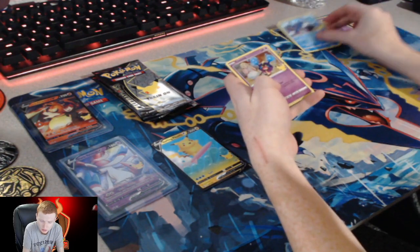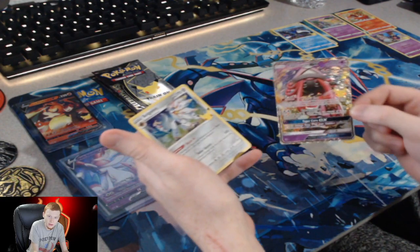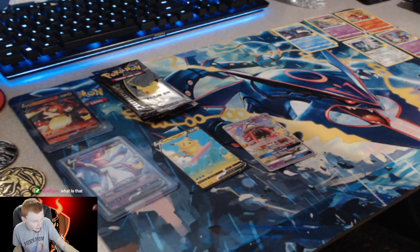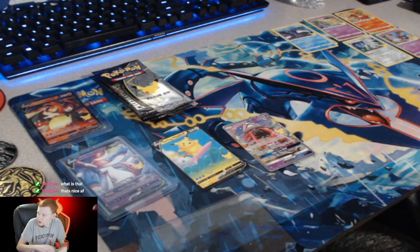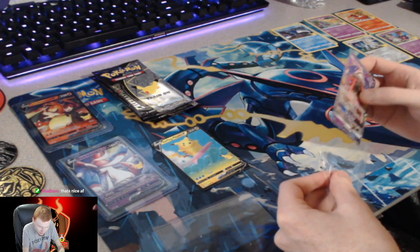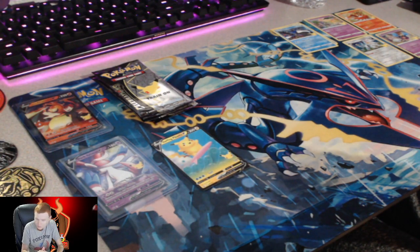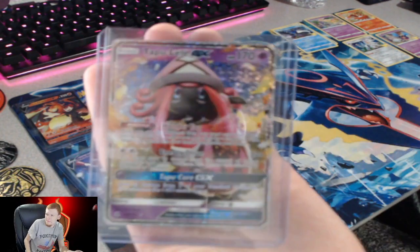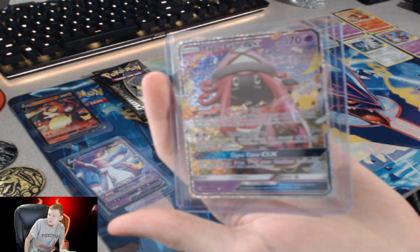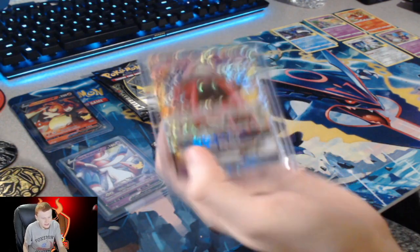Pack 2 - we got Kyogre again, we got Cosmog. I think that's one of the really hard ones to pull - I don't know, but it's definitely one I needed. Let me sleeve it - this is Tapu Lele GX. It's beautiful - I just want to sleeve it before I do anything. There we go. Tapu Lele has been pulled in the second pack of Celebrations!